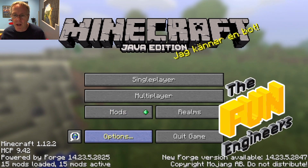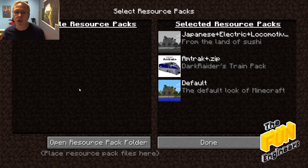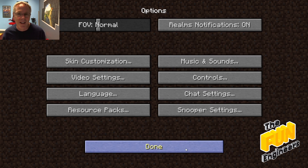Then go back to your game, click on Options and Resource Packs. You should see it in the Available Resource Packs. Mine is already installed, so it's over here on the right-hand side. Basically, you just click on the little button and it'll pop it over. And you are good to go.